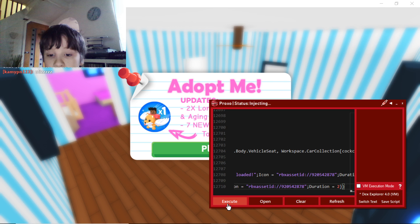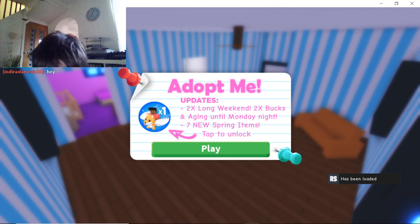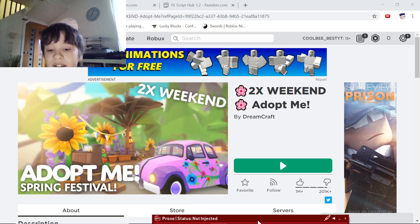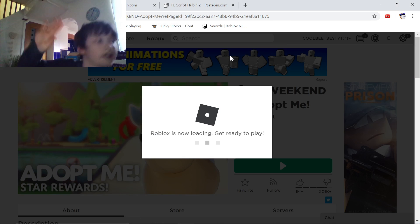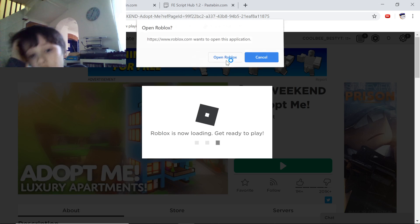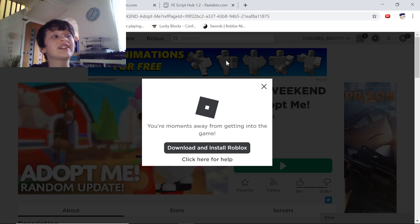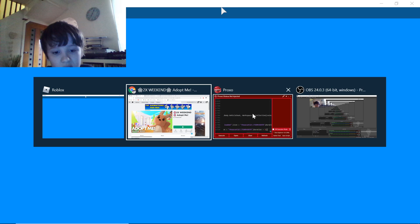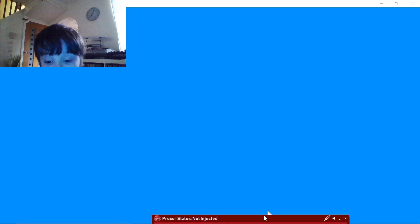Let's go — inject, inject. It's still injecting. Wait, did it just do it? I think it injected. I can't move my mouse — oh, it crashed. That's okay, we can do it again. Open Roblox. I didn't even execute the script, so I have no idea why Roblox crashed.